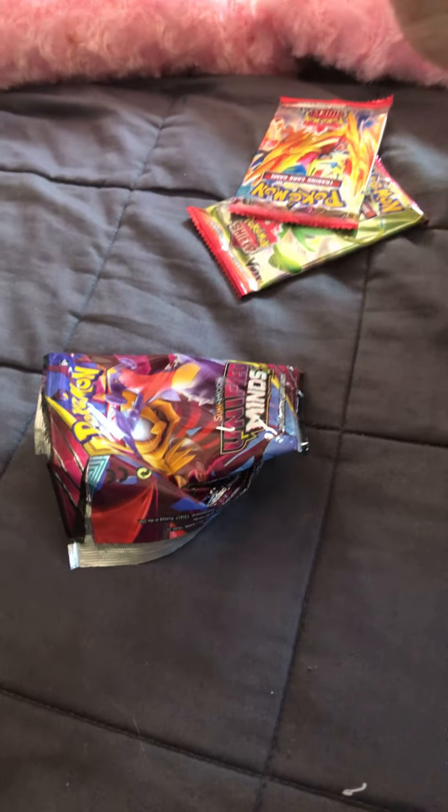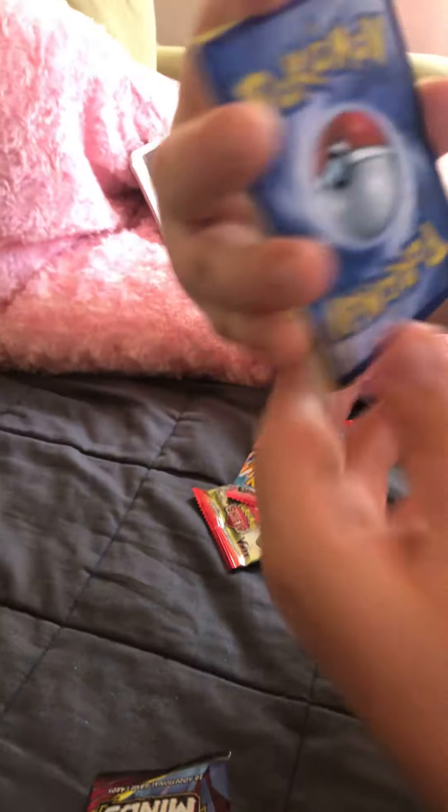These are Unified Minds fake bootleg cards. You can tell by the back — look, Pokémon card, Pokémon card. Oh my gosh, and it's upside down. We got a Honchkrow, and these are papery.